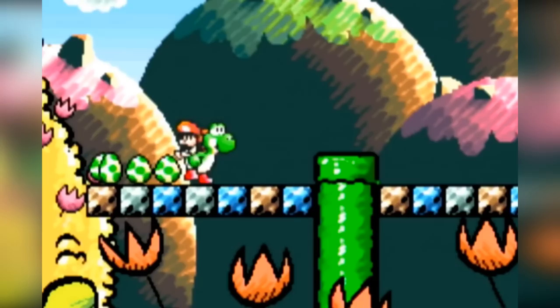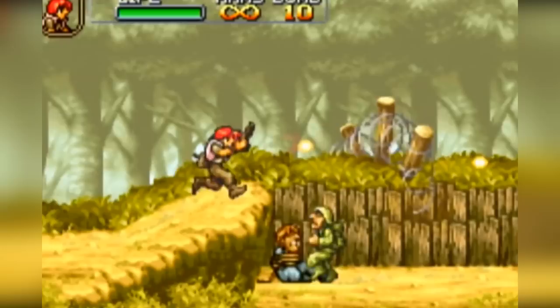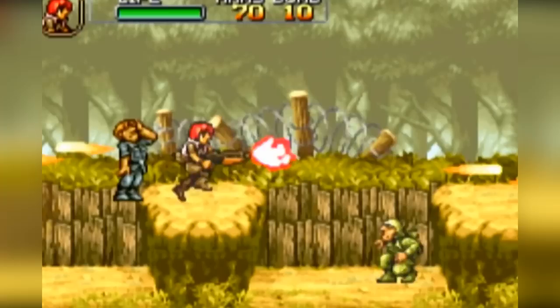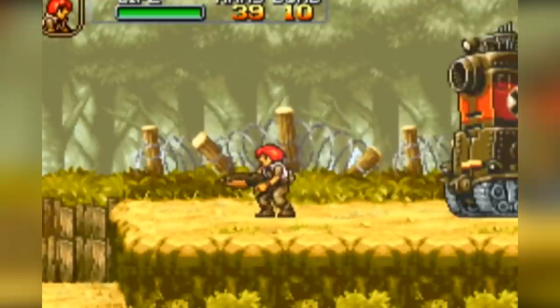Metal Slug Advance's gameplay is very similar to any other Metal Slug game, but with two new systems: the life system and the card system. The life system is simply a life bar for the players, and it replaces the extra lives from all of the other Metal Slug games. This game offers the usual high quality Metal Slug run-and-gun experience, but on the GBA for the very first time.